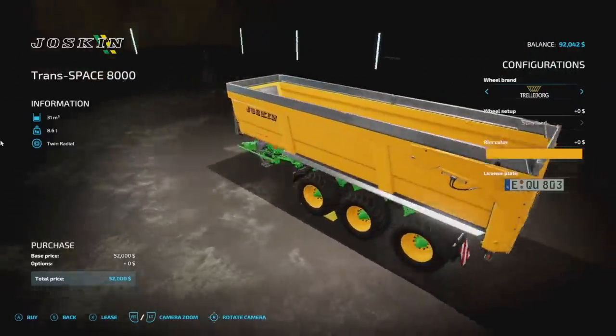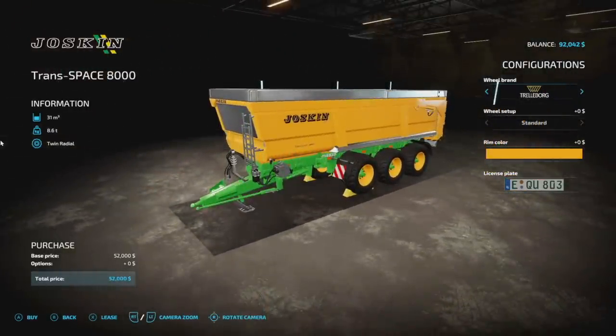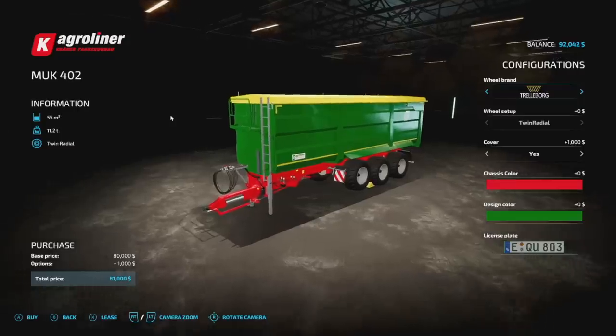If you enjoyed the Trans Space 8000 in previous games and have been missing it, miss no more. 31,000 liter capacity, 8.6 tons, twin radials, four slots on consoles. It holds everything. Trelleborg, Michelin, BKT, and Vredestein tires available, and you can even change rim colors.